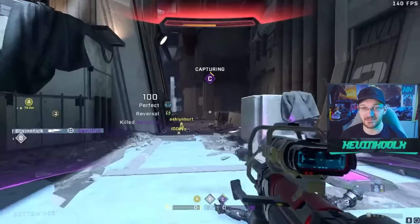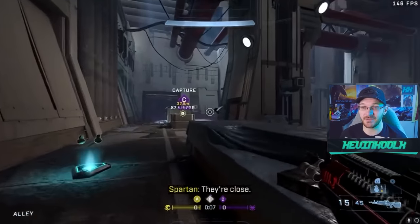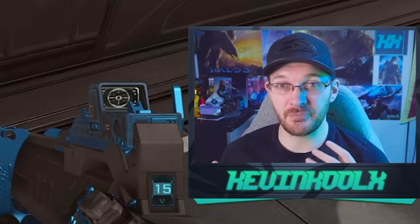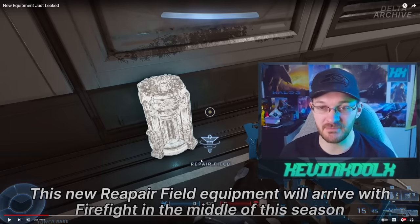I'll be making a video showcasing how different all three starting weapons are and why the Bandit Evo Rifle might be the best choice for ranked. As for the repair field coming later in season five, Delta Archive showcases that the repair field equipment will arrive with Firefight in the middle of the season — a pretty vague estimate. I'm assuming Firefight might come in with the Winter Contingency event, but we'll just have to wait and see.